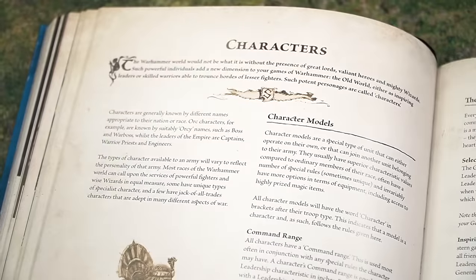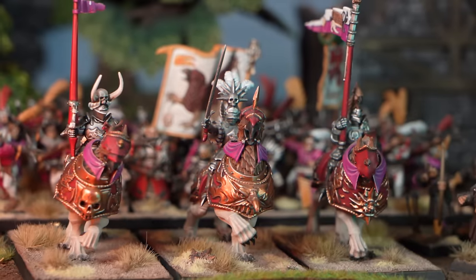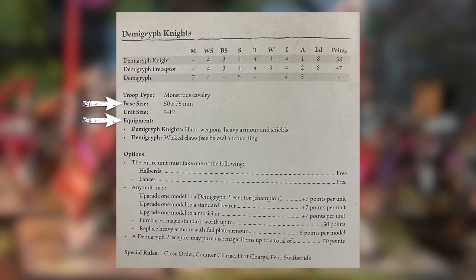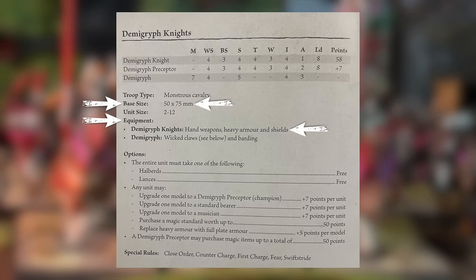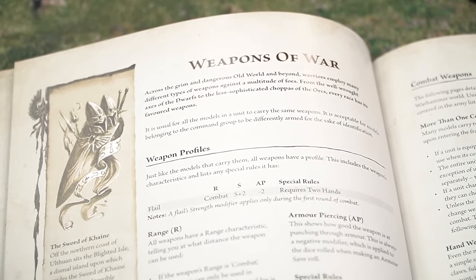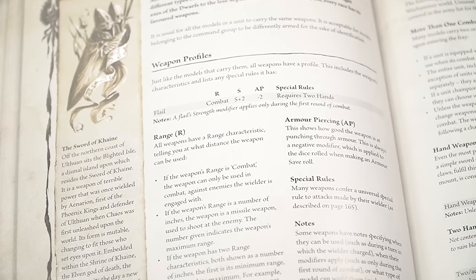Characters are explained in greater detail in the characters section on page 202 of the core rulebook. Other elements include guides for base sizes for each unit, the equipment they carry to battle including weapons and armor, the amount of models that make up a unit, and their armor value which determines their armor save characteristic.